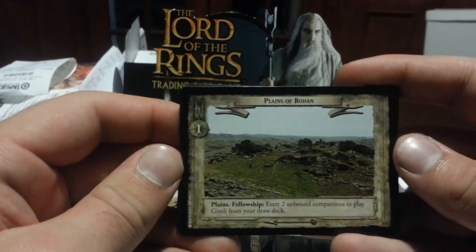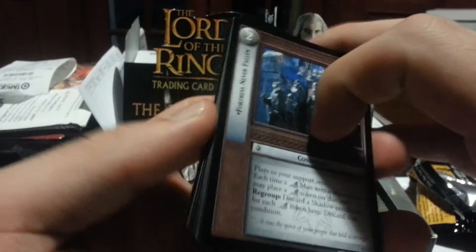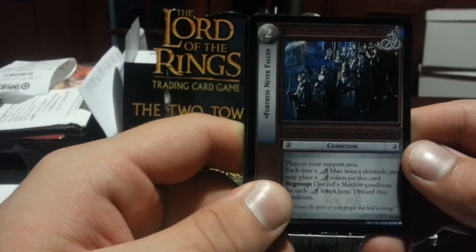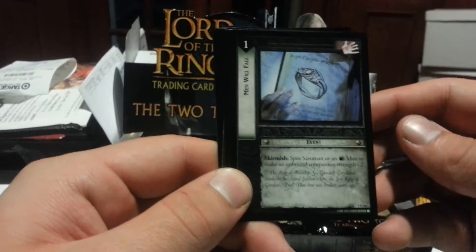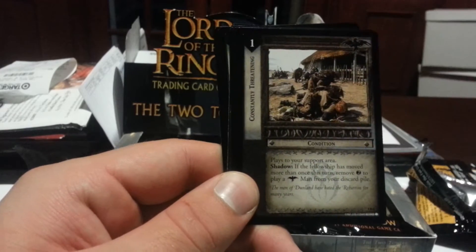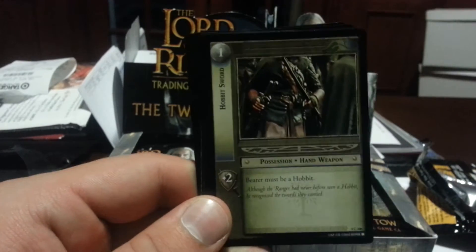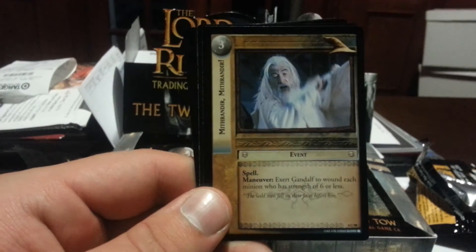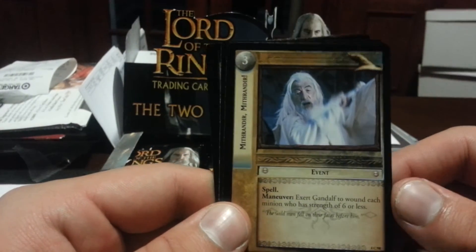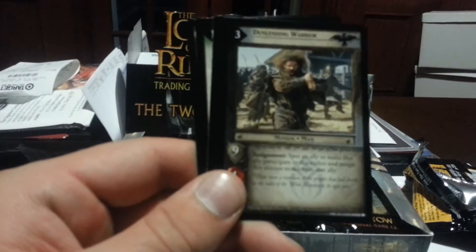Start off with a Plains of Rohan, then we go to Fortress Never Fallen. Constantly Threatening — a Hobbit Sword. Uruk Real Guard. Mithrandir.